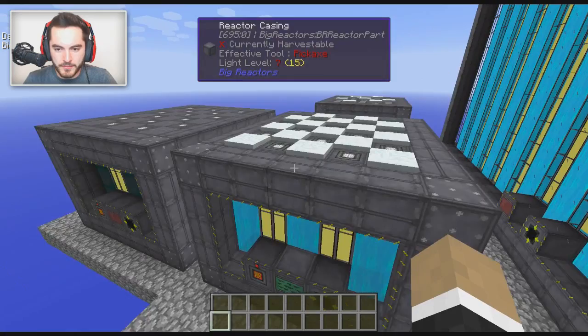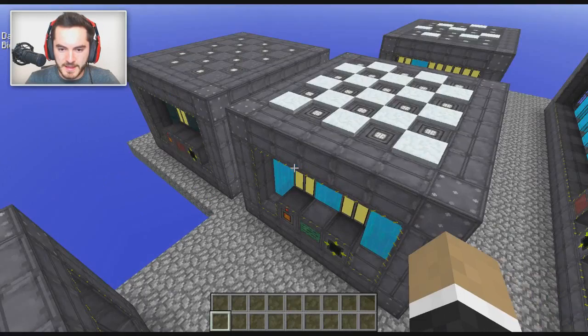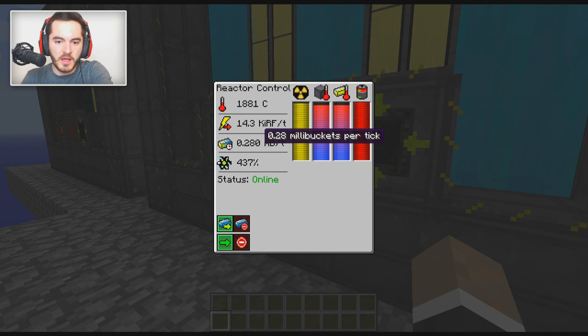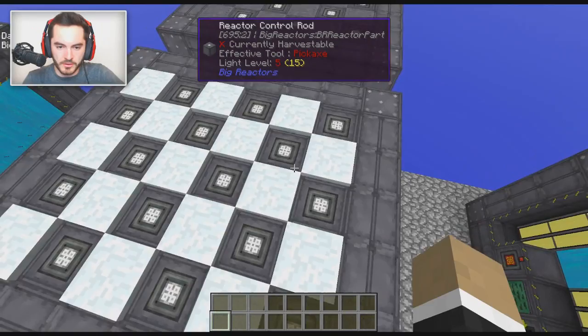You might say obviously the 16,000 RF per tick one is best - but not so fast. That one is using 0.43 millibuckets per tick of Yellorium fuel. This checkerboard one, on the other hand, is generating 14,300 RF with almost half the fuel usage, so it's far more efficient. It generates slightly less but it's far far more efficient, so this arrangement is actually the best. Having more contact with the cryothium coolant makes things more efficient.